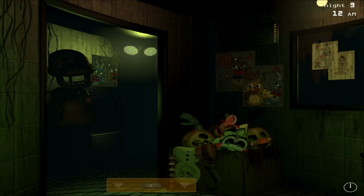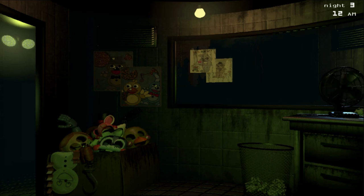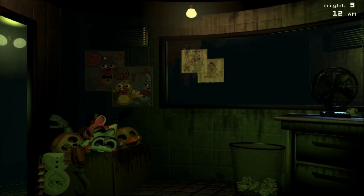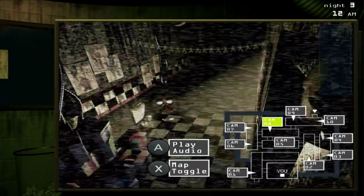So that's how you do Chica's. Now I wonder how we're gonna do the keypad, because if we only have four buttons instead of like on Xbox where you could do the d-pad... I don't know how that's gonna work. That's a problem for night four.